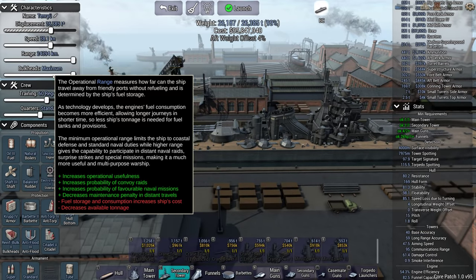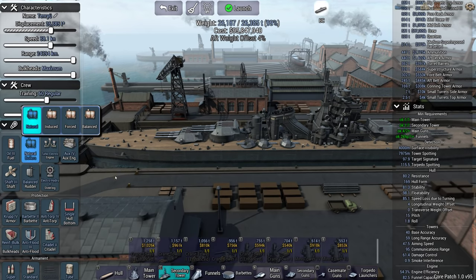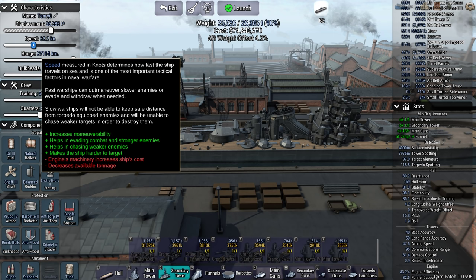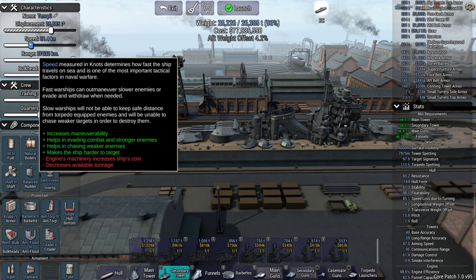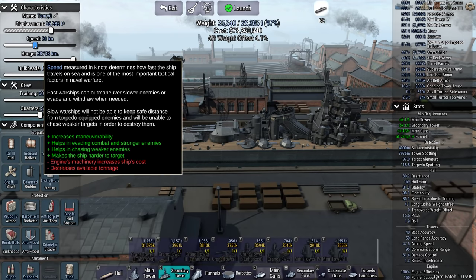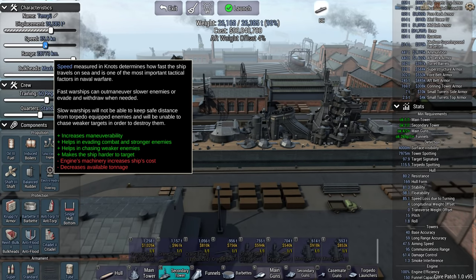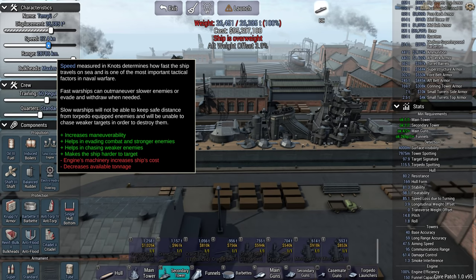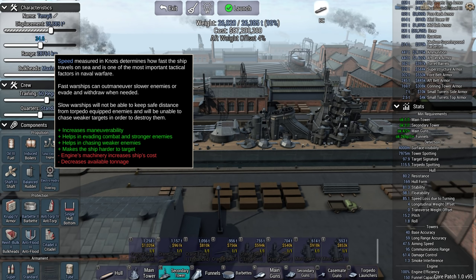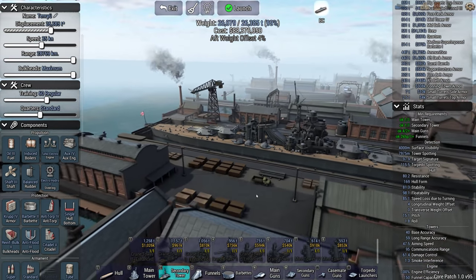We'll probably see how fast this thing actually goes. Turbo electric still gives you this — pretty nice. How fast are we going on a natural? Not super fast — induced. Sorry chat, I can see you out of the corner. So, induced — pretty much as fast as they like. How about 35 knots? I think that's a pretty nice speed.